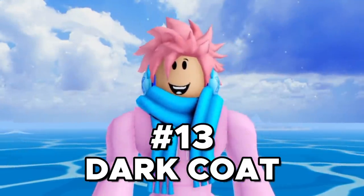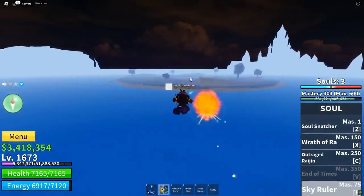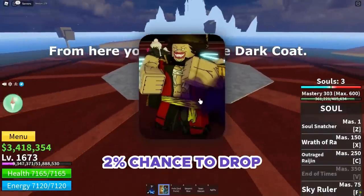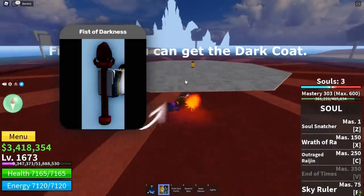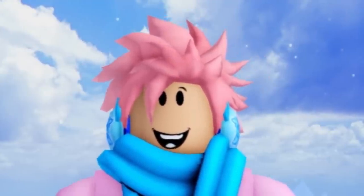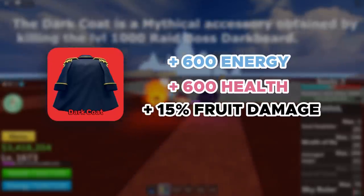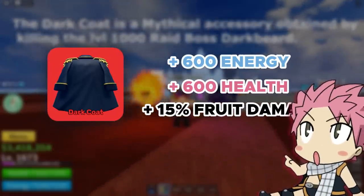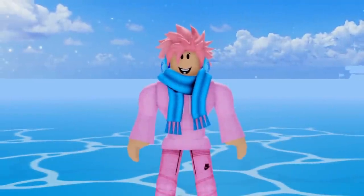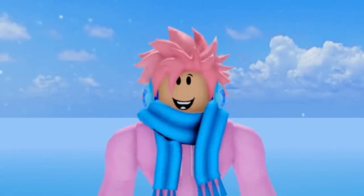Next up on the list, we got the Dark Coat accessory, and this is actually the first mythical accessory on this list. It can be obtained with a 2% chance after defeating the Darkbeard boss, who spawns after the Fist of Darkness is placed on the Dark Arena in the Second Sea. It gives you plus 600 energy, plus 600 health, and plus 15% Blox Fruit damage buff, and it also looks really badass — one of the best-looking accessories in the whole game. You do have to kill the Darkbeard boss, which is no easy task, but overall I'd still say it's a really solid accessory.